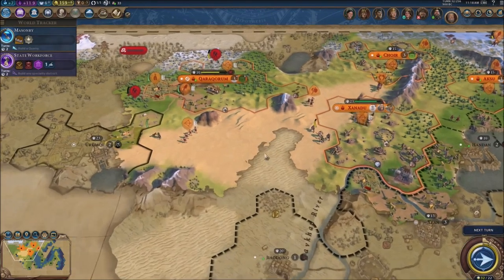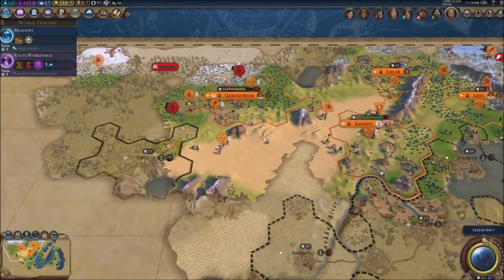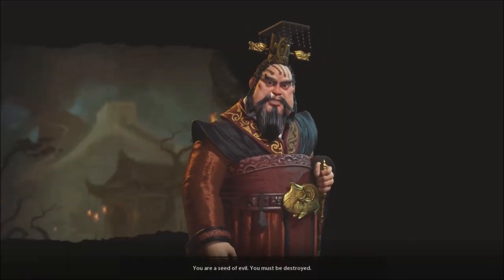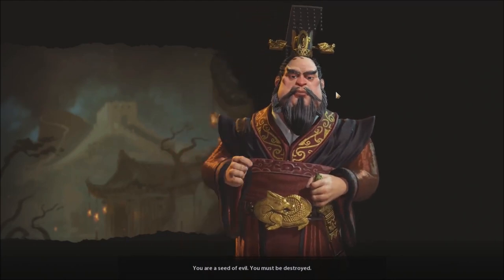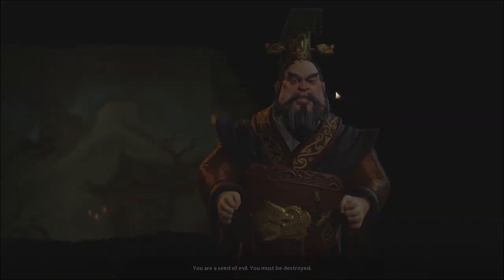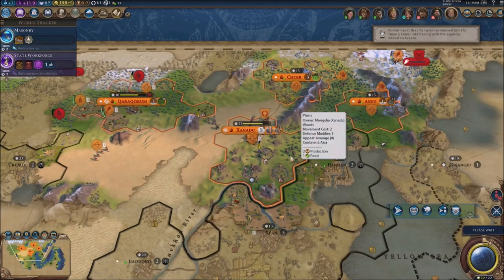Our gold is all the way down — we're gonna need some gold. We spent all of it somehow. China just declared war on us boys — that is the last thing I wanted. It was inevitable; I was hoping we could stay friendly, but they just declared war like that.